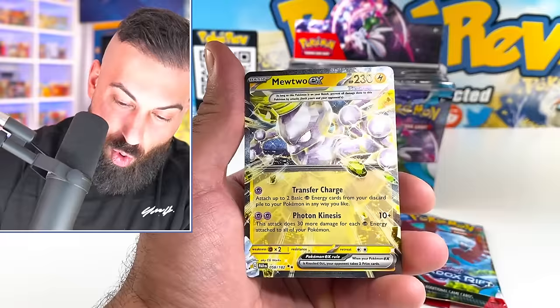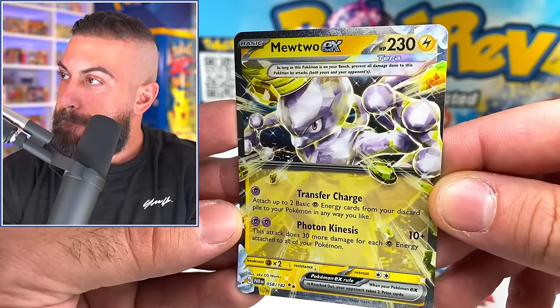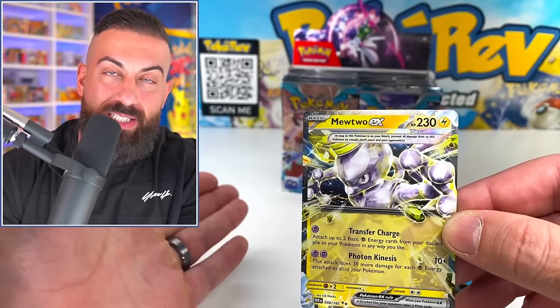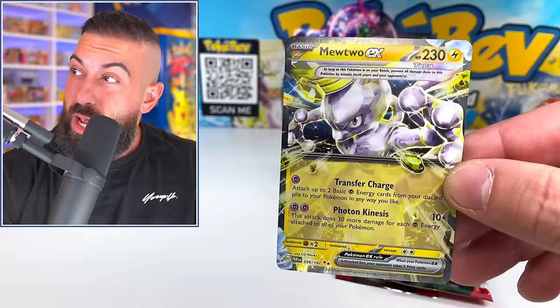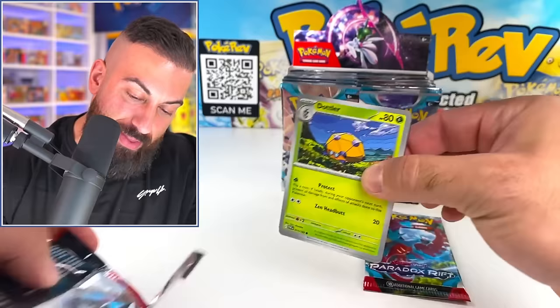I didn't know this was in the set - Mewtwo EX Terraform! Bro, I had no idea this was in the set. A lot of times we open English sets and we get a teaser of all the cards in Japanese, so we kind of know the card artworks going in - but this I had no idea. Our first pull: the Mewtwo EX Terraform. That looks so sick, I'm so hyped for this.